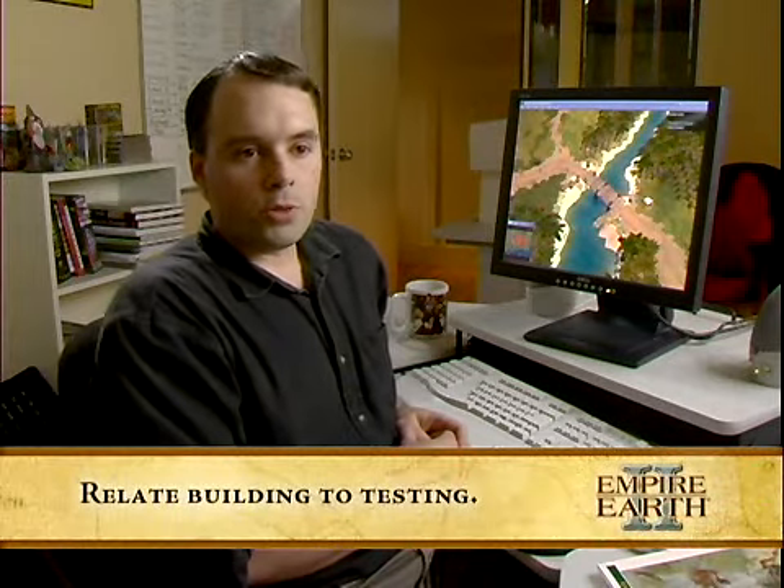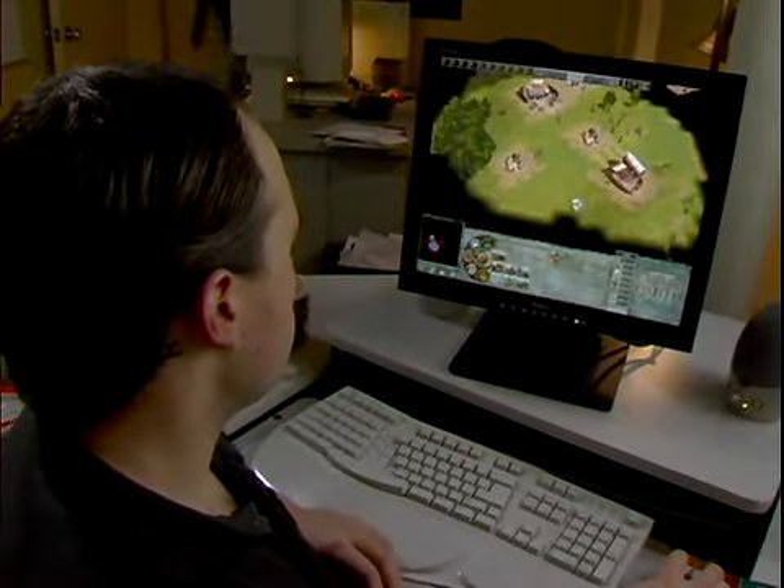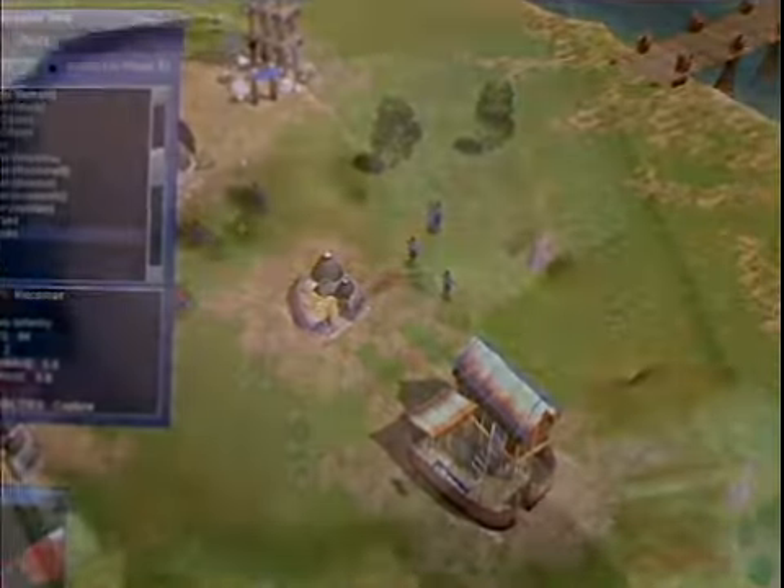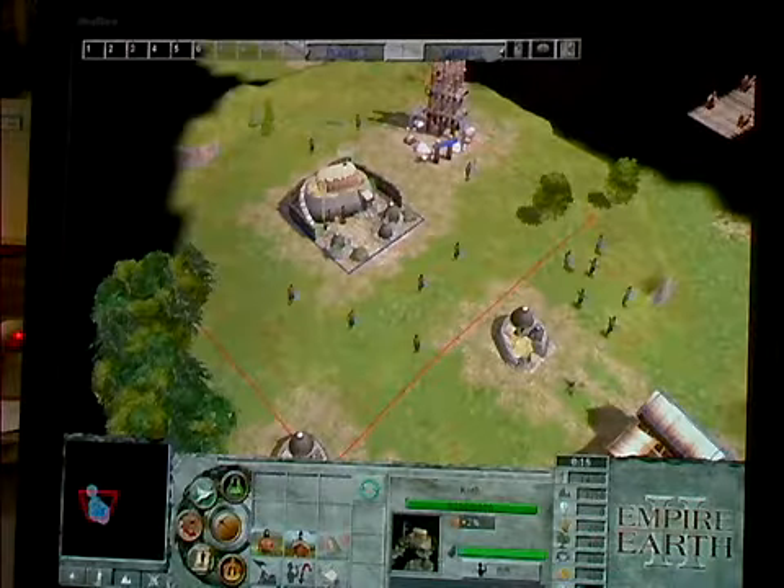We try and playtest them as much as possible and put in as many things as possible that we can determine — is this fun? Does this really fit with this scenario? And from there it's just sculpting. As a developer, you're playing it looking for things that are wrong. You're always doing that. And I found that I know when it's fun when I'm no longer looking for things that are wrong — I'm playing because I want to win.